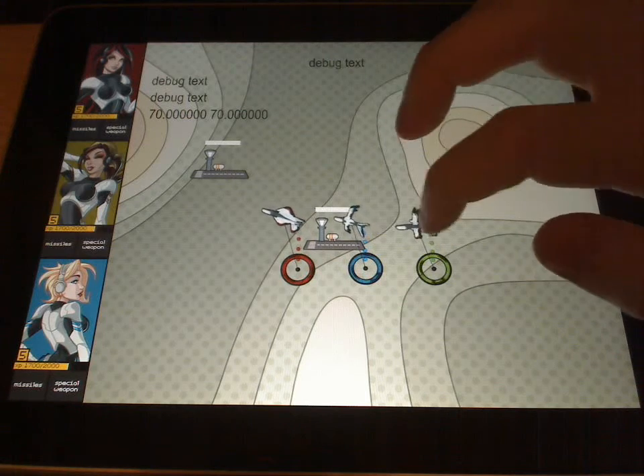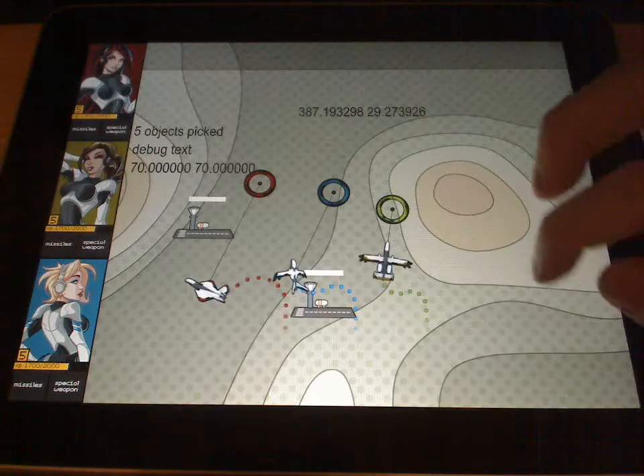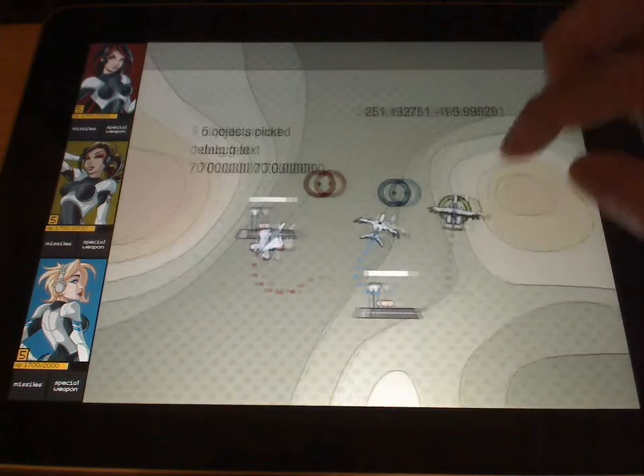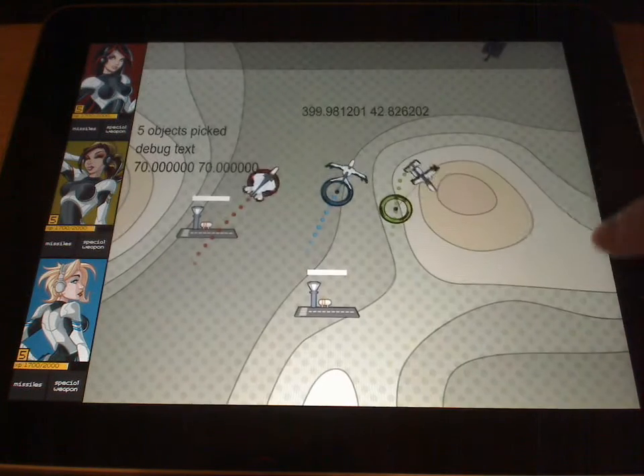In this video I'm going to show some of the enemy units that I've added to the game. It's still in development so there's only three enemy types now. The enemies will come in from the side of the map and attack your bases, so your objective is to defend the bases.